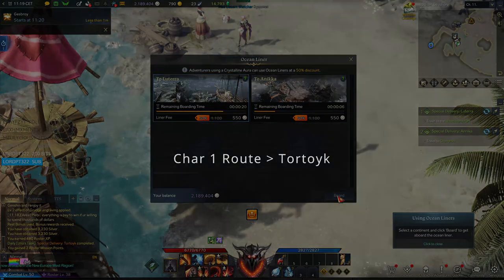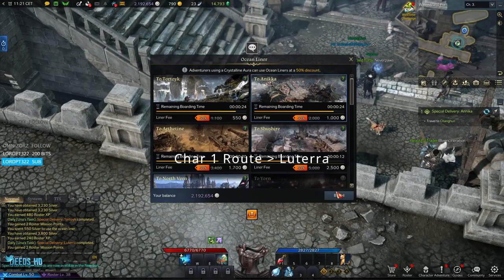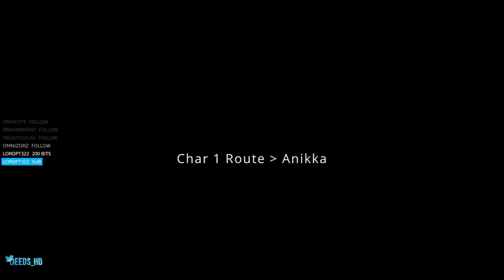The route I took was to go to Sea Swept Island first, then jump on the ocean liner and head to Latera. You don't have to sail your boat — you can do this completely on the ocean liner, apart from maybe the first bit where you collect the quests. From there I headed over to Annika.